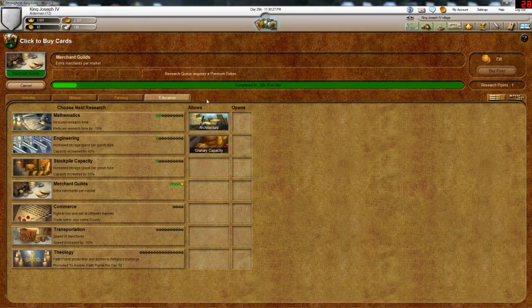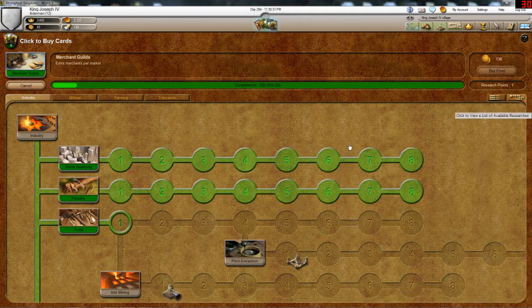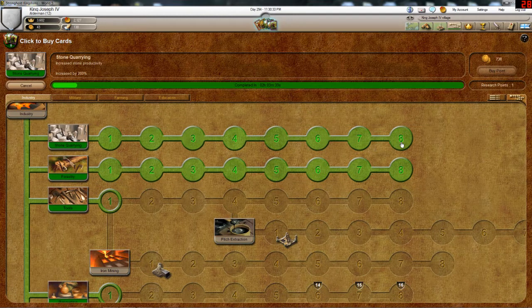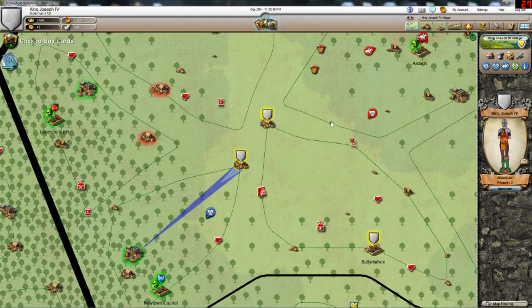Let's see what I researched today. I maximized my stone and wood production, as you can see, and now I get a lot more wood and stone than I did before.